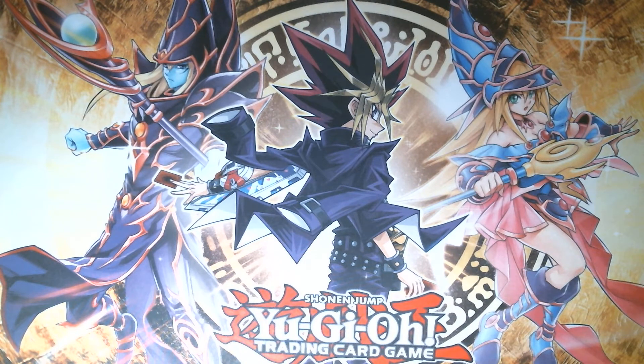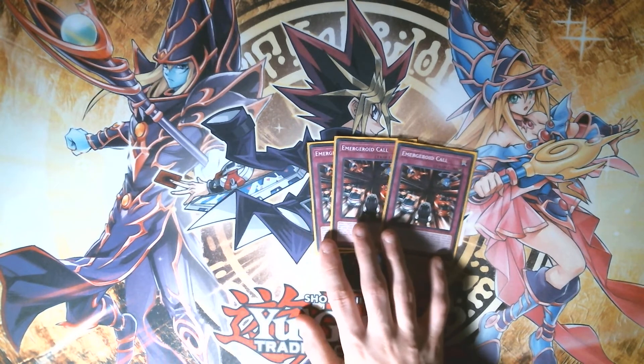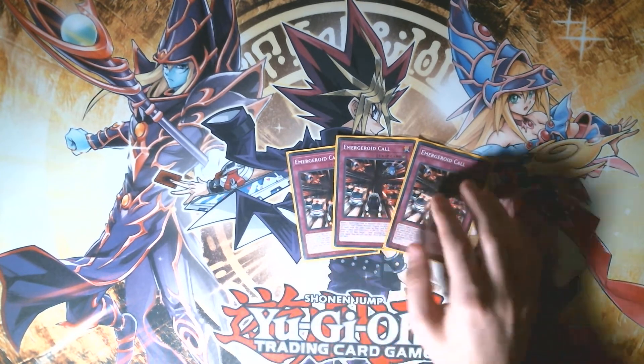Finally, we play three traps in the deck — just three copies of Mergeroid Call. When a spell, trap, or monster effect is activated while you control a Roid fusion monster, you can negate the activation and then send all copies of the negated card from your opponent's deck or extra deck to the graveyard. It also has an effect where you can banish this card from the grave to add a Roid monster from your grave to your hand. Honestly a phenomenal card — the best card in the deck — and it's searchable off your field spell.